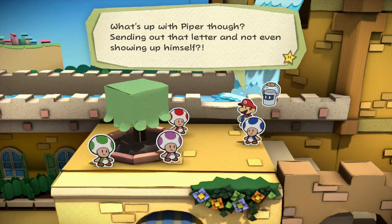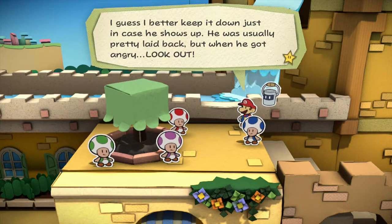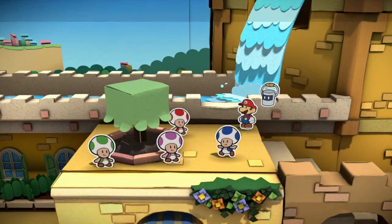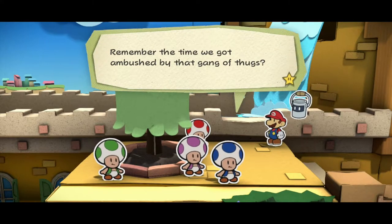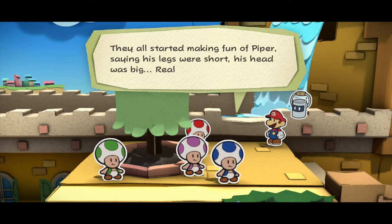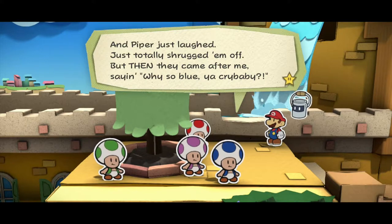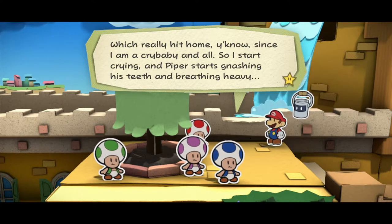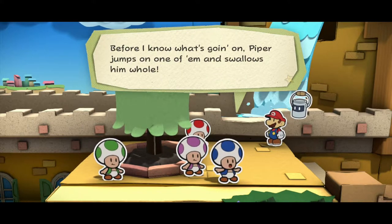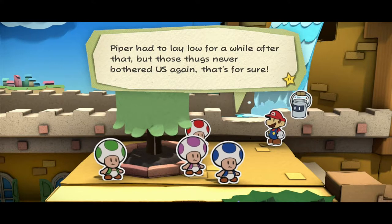What's up with Piper though, sending out that letter and not even showing up himself? I guess I better keep it down just in case he shows up. He was usually pretty late, but when he got angry, look out! Remember the time we got ambushed by that gang of thugs? They all started making fun of Piper, saying his legs were short and his head big. Piper just laughed and shrugged it off — but then they came after me saying 'why so blue, you crybaby?' So I start crying and Piper starts gnashing his teeth. Before I know what's going on, Piper jumps on one of them and swallows him whole! Piper had to lay low for a while after that, but those thugs never bothered us again.